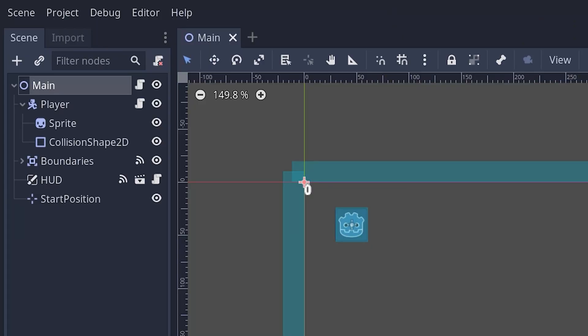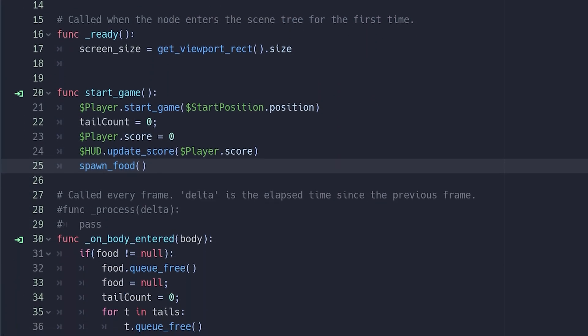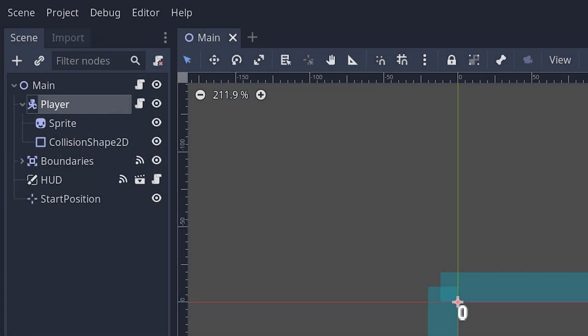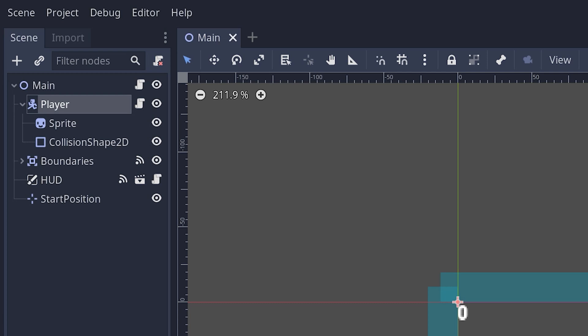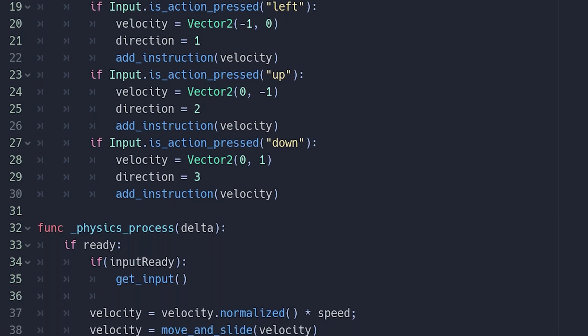Alright, let's take a look at the setup. The main scene is just an empty node which contains all the guts of our game, alongside a script that manages the score and all other objects in the hierarchy. Inside it we have our player, which is a rigid body — that allows it to interact with physics. We also give it a shape and a sprite so we can see what it looks like, and it has a script which manages how the player moves.